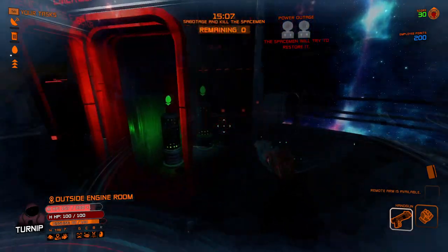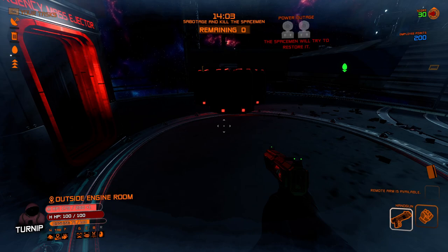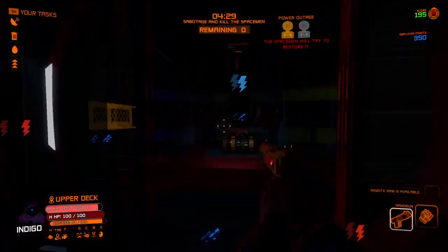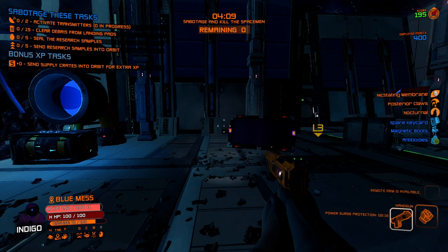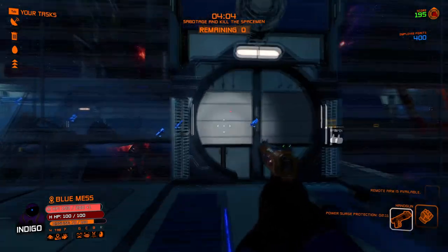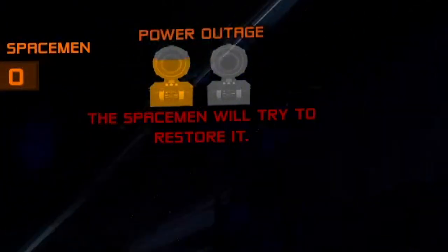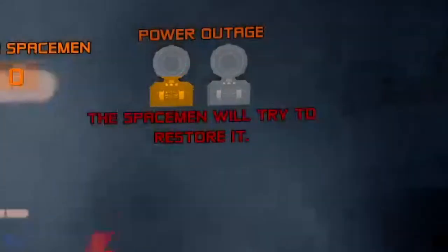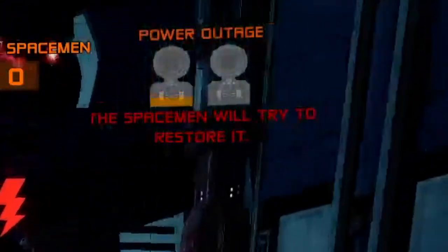If an egg or research sample remains idle for too long, it will return to its original location. The power outage will remain active as long as spacemen do not restart the electricity by turning on two different generators at around the same time, though it is possible for a single spaceman to turn on both generators alone. You can see how much time is left to turn on the next generator by the animation depleting in the top right of your HUD. Turning off the power can be done multiple times per round, while other tools such as jamming communications or unleashing the colorblind virus can only be done once per structure.